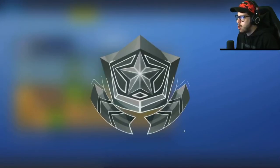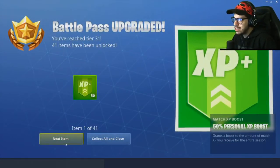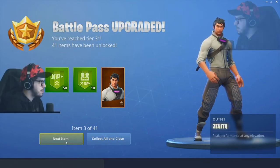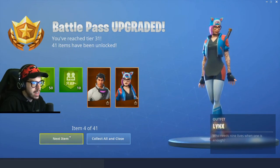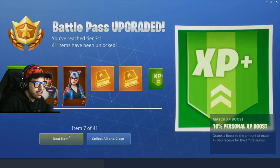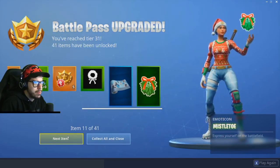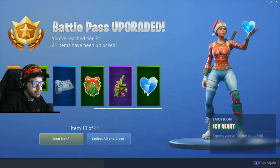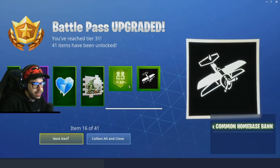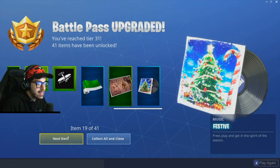Battle pass upgraded! We got XP, we got the Zenith skin — 'Peak performance at any elevation.' Lynx is the one that turns into a black cat kind of thing. We got some challenges, free tiers, emblems, Arctic Camo. Festive Paper wrap — it's a green. Oh, festive music!